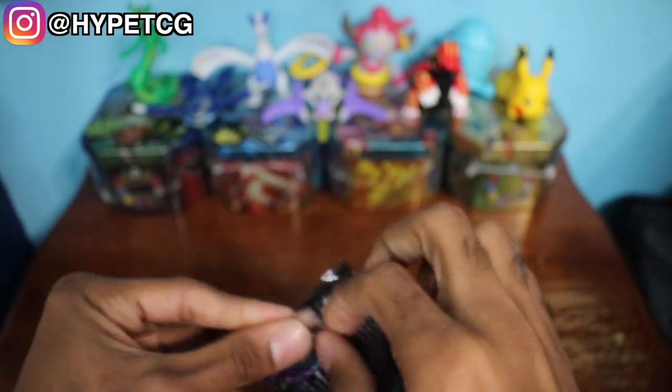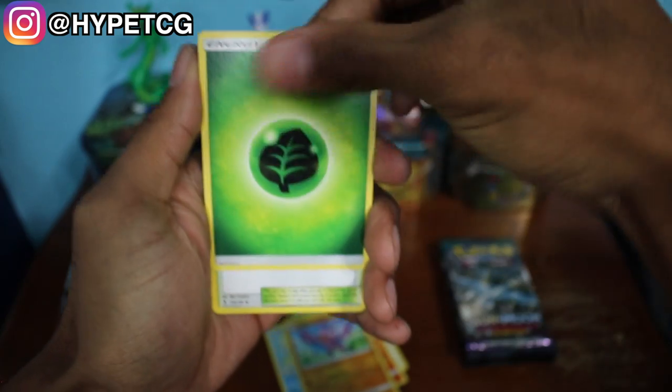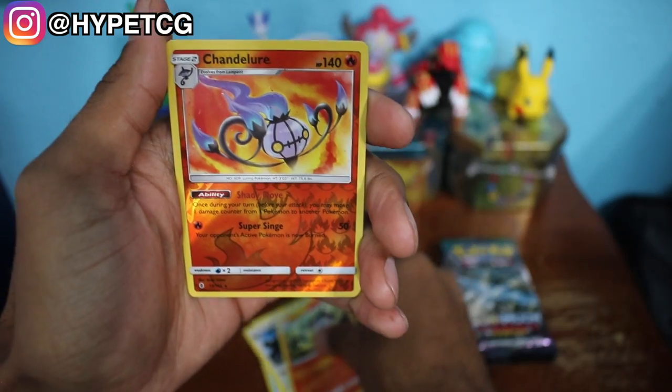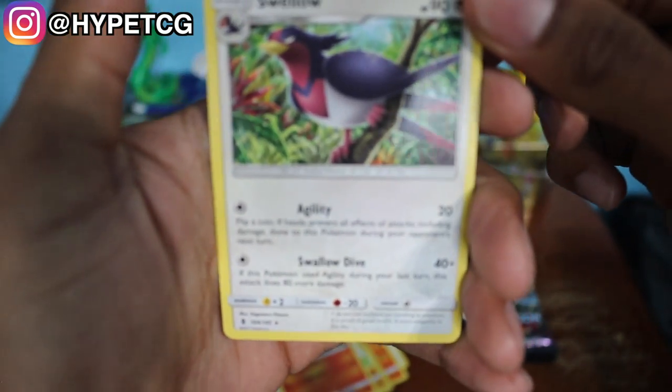All right, so we're going to go ahead and start with a Lycanroc pack. Here we go, here's a code for you guys. We have a Stufful, Salandit, Mudbray, Vanillite, a Gliger, Grass Energy, a Brooklet Hill, a Bewear, a Lampent, and we have a Chandelure reverse holo rare right there. And we have a Swellow non-holo rare.